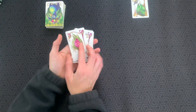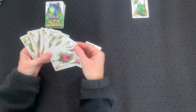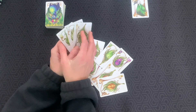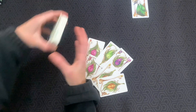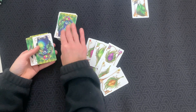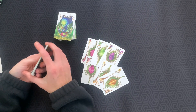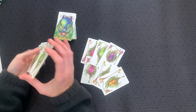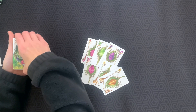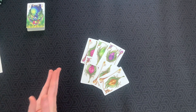Go ahead and deal yourself nine cards. The first thing you're going to do is draft your starting hand of six cards. Once you've selected your six cards, you can return the remainder back to the deck and give it a good shuffle. We're then going to take seven cards from the top of the deck and shuffle our Peahen card into those seven cards. This is what's going to go on the bottom of the deck, and as soon as that Peahen card comes up, time is out and the game is over.